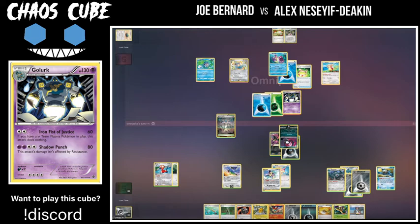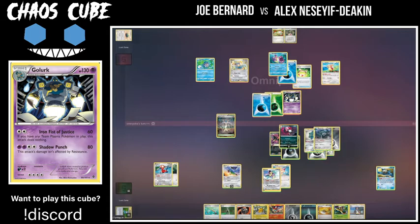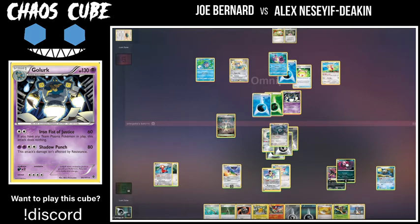He can't bench the Snivy anymore because he discarded the Pokemon Breeder with the Computer Search earlier. Even being able to get something like the Denno on the bench would be very nice. It's really interesting to see how the discard effects can be such a toll — when you discard something like Snivy, you only have one in your deck. It's not like a regular TCG game where you probably have up to four copies; in this situation, your main attacking lines only have one copy.